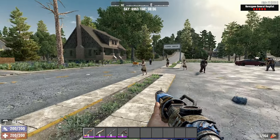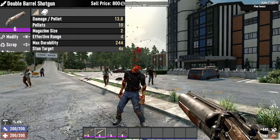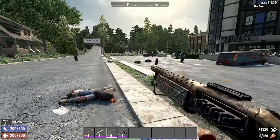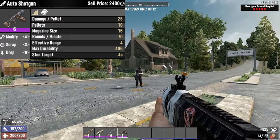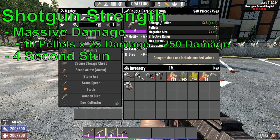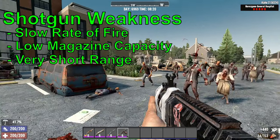Next is the shotguns — one of my favorite firearms in 7 Days to Die. There are four shotguns. The pipe shotgun is a break-action, single-shot, early-game weapon. The double-barrel shotgun features two shots and a lot of spread. The pump shotgun has a faster rate of fire and holds 8 shots. And an auto shotgun at the top with a 16-shot magazine and semi-auto functionality. Shotguns offer massive damage with 10 pellets in each shot, offering between 8 and 25 damage per pellet and a 4-second stun to targets. The shotguns offer the best single-shot damage of any ranged weapon, but it comes at a hefty price — with low rates of fire, low magazine capacity, and very short ranges, shotguns are a close-quarters firearm.